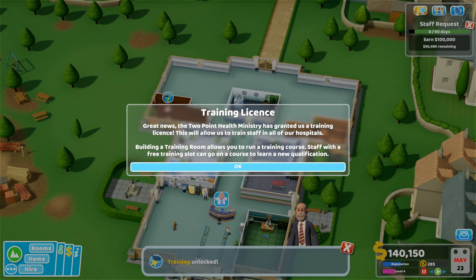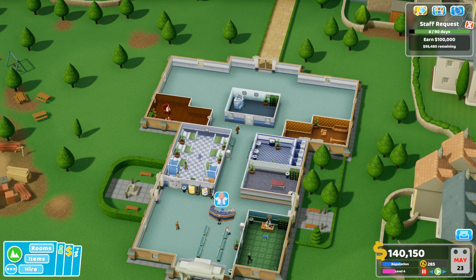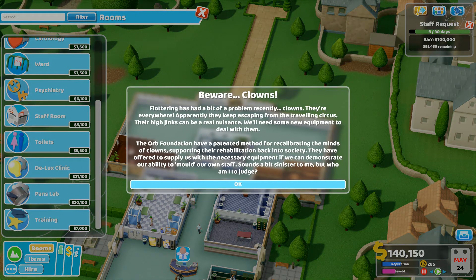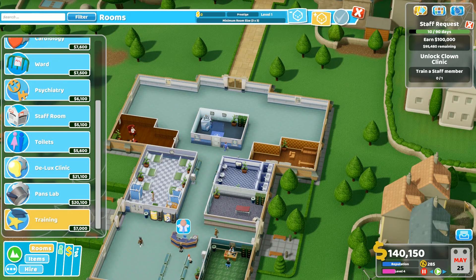Training license — great news! The Two Point Health Ministry has granted us a training license. This will allow us to train staff in all of our hospitals. Building a training room allows you to run a training course. Staff with a free training slot can go on a course to learn a new qualification. Amazing — so obviously we need to get a training room. Beware clowns! Fluttering has had a bit of a problem recently — clowns are everywhere. Apparently they keep escaping from the travelling circus and their hijinks can be a real nuisance. You have to train a staff member to unlock the clown clinic.